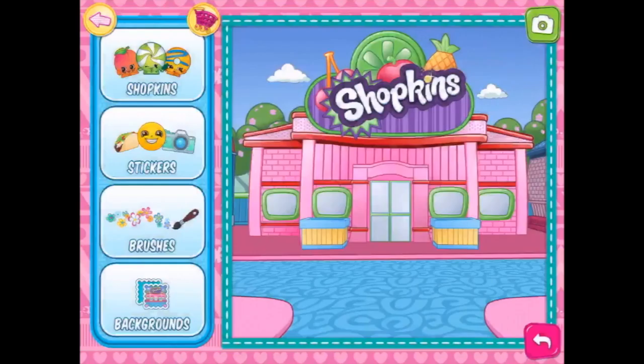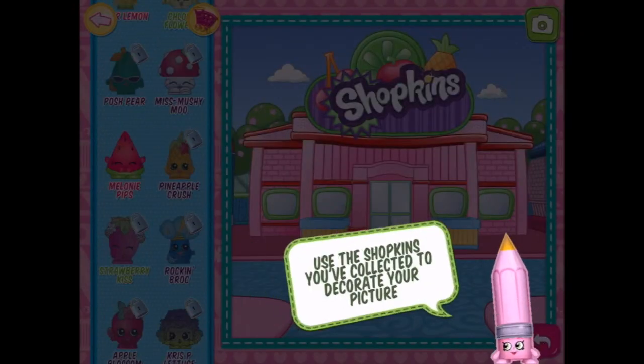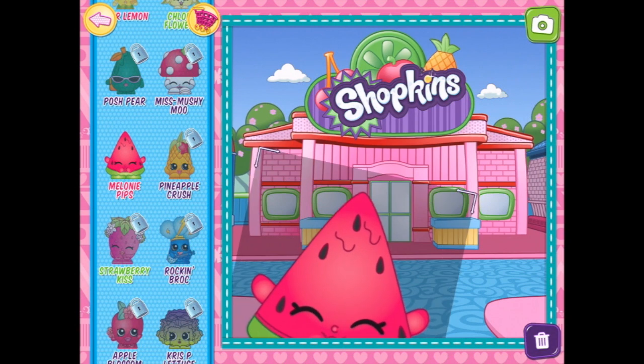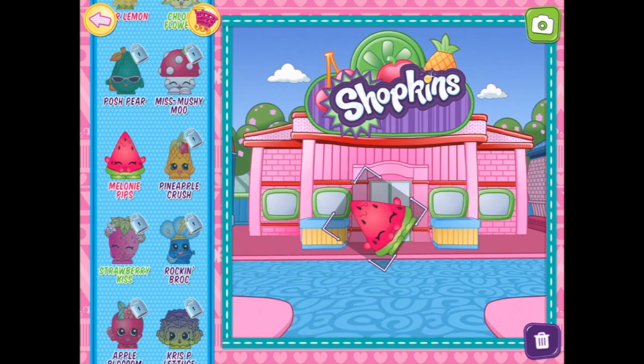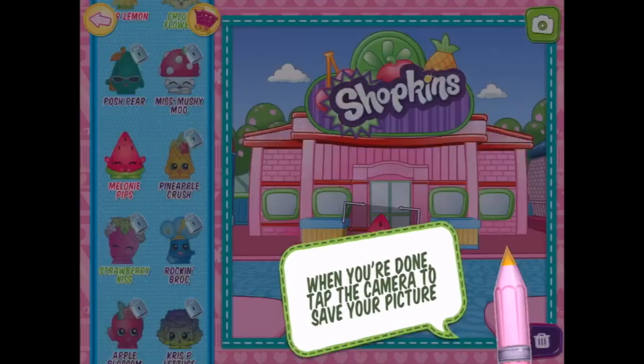Now let's add some Shopkins to the scene. We've got one fruit and veg. Use the Shopkins you've collected to decorate your picture. So we've got Melanie Pips. We can make Melanie very big. Might make Melanie a bit smaller. When you're done, tap the camera to save your picture.